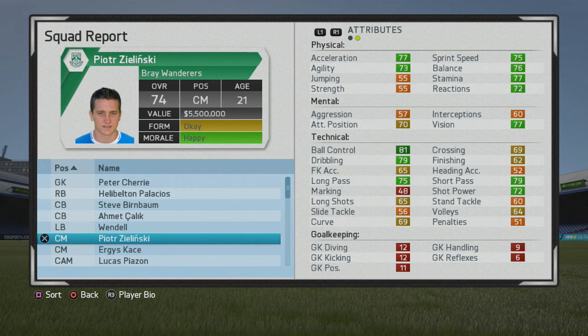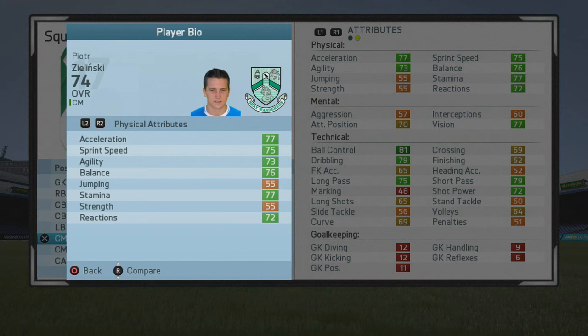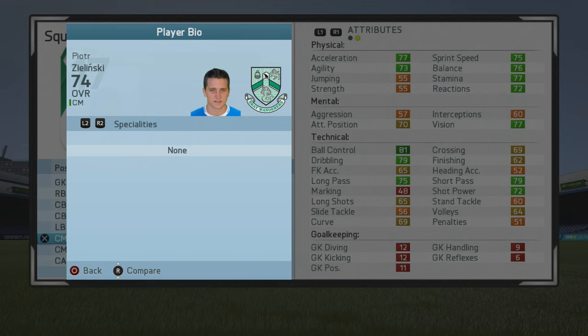Welcome to this player go test where we're having a look at Piotr Zielinski, the 21-year-old center mid who's at a 74 overall. Another guy with some really good stats from the start, especially physically pretty well-rounded and some nice tackle stats as well.